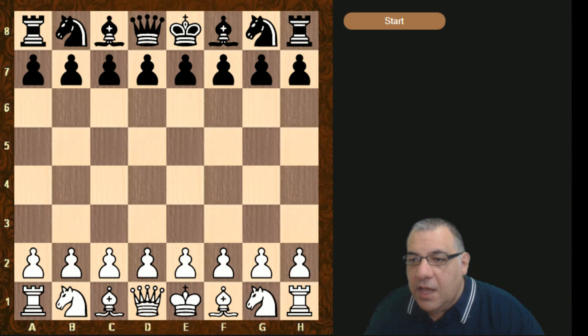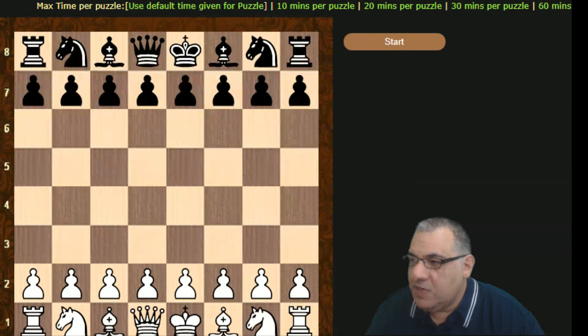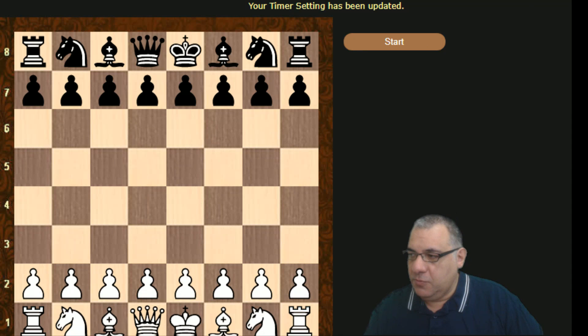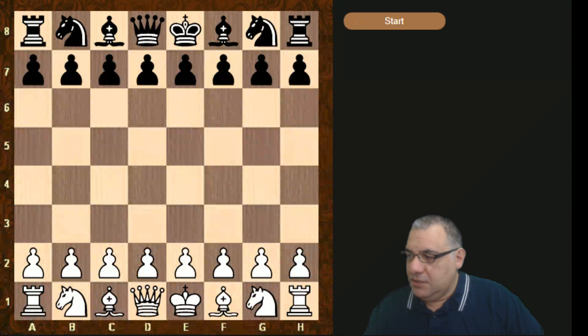I've made a couple of changes to the chess puzzle system. You can set the timer — there's a timer button, and if you click it you can set the timer. At the moment, instead of using the default, I'll use 20 minutes per puzzle to make it more casual. There's also an analysis board option.